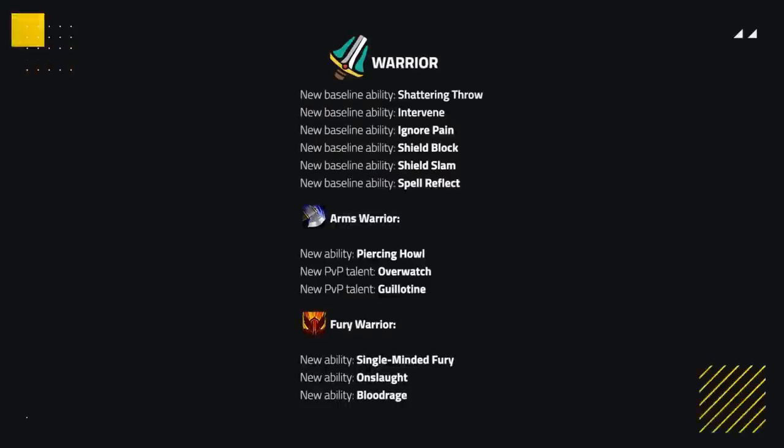And that's about all there is to talk about for Warriors. Honestly, I quite like these changes. Shattering Throw and Intervene are two old school abilities that are dearly missed, whilst giving the option to equip a Sword and Board adds that extra dimension that was lost in current day defensive stance.